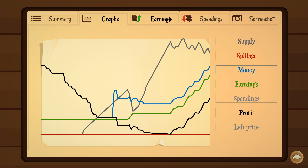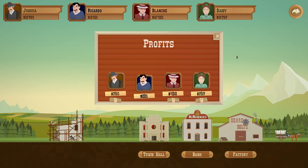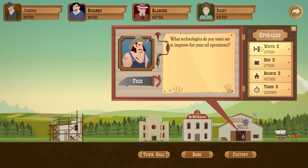There's graphs for everything — earnings, spendings. Okay, that didn't work so well. But compared to the other AI players, we're doing okay. Let's close that up. My name is Fred Metal — he's got some gear we can upgrade things with. We can get more pipe width, extend the silo, and branch our pipes. I think I'm going to do branching.